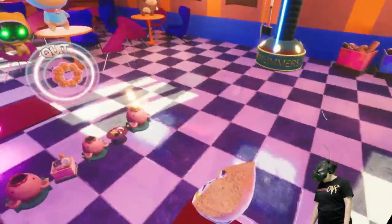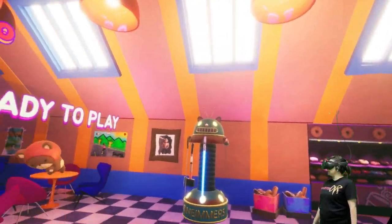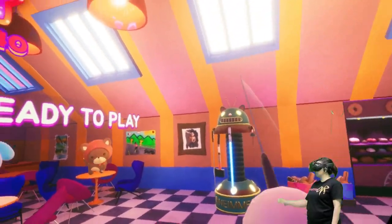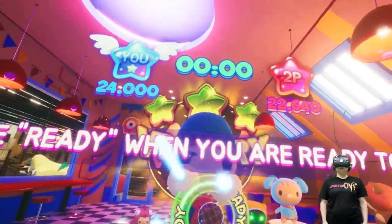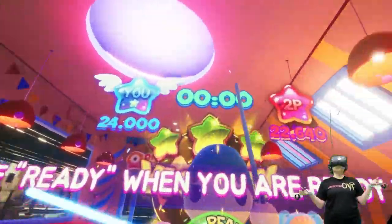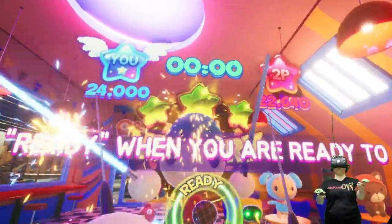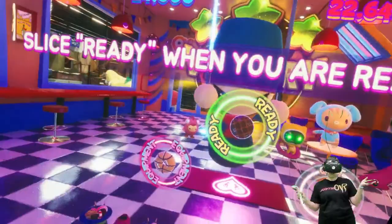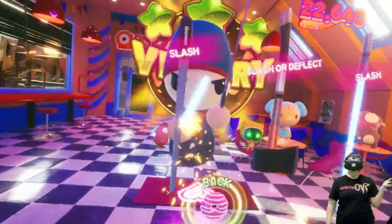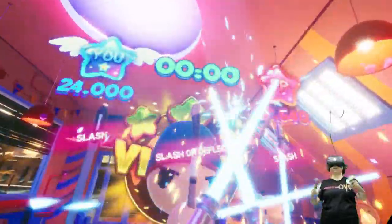All right, well that is Dessert Slice. Let's see if there's anything else. Of course, yeah, it shows you all your different weapons and everything. Eric wants to have a lightsaber duel. It'd be nice if we could change the colors of them.